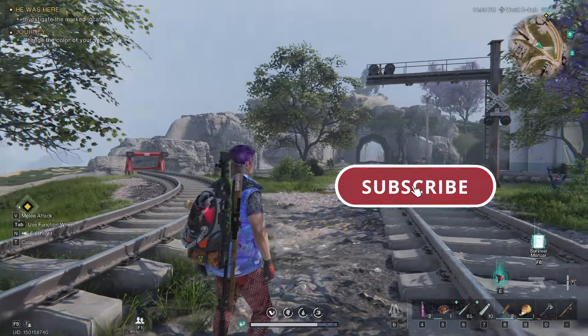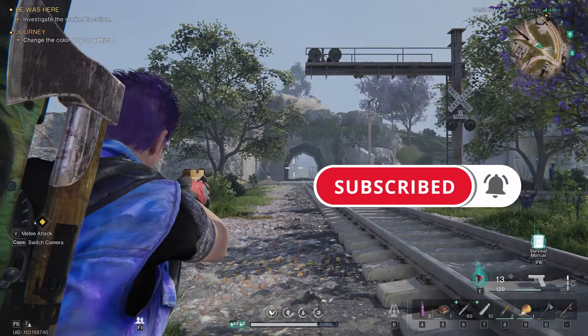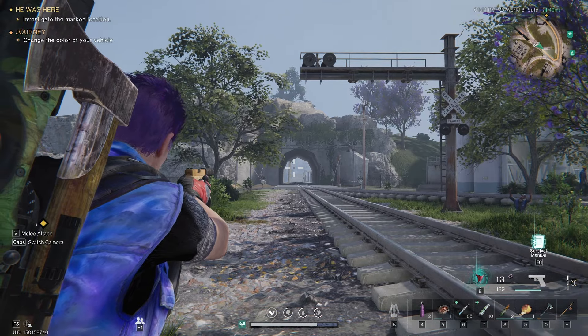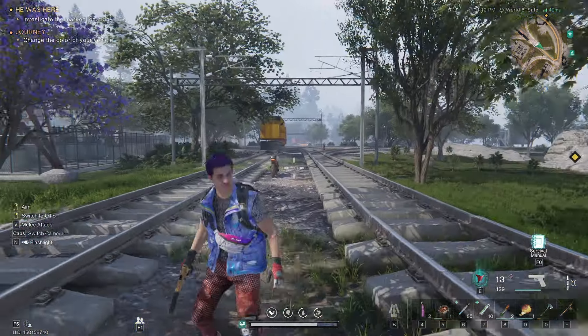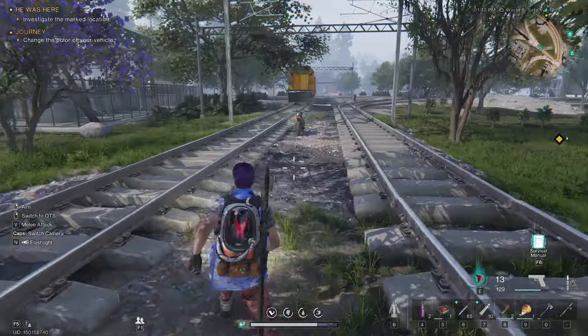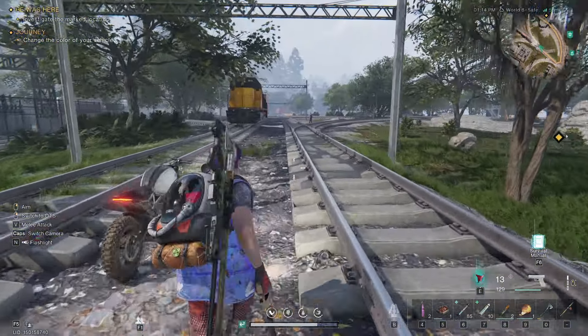I came into this place from this tunnel here because I came from High Banks. So if you're coming from High Banks, you're going to be coming in this tunnel here. There's going to be a train engine right in front of you, and we're actually going to go and jump onto that train engine.